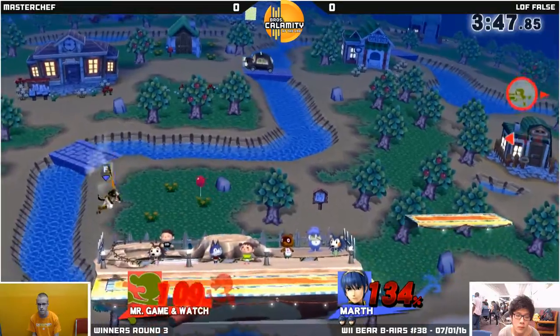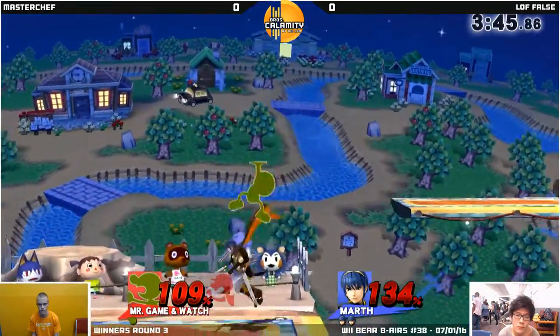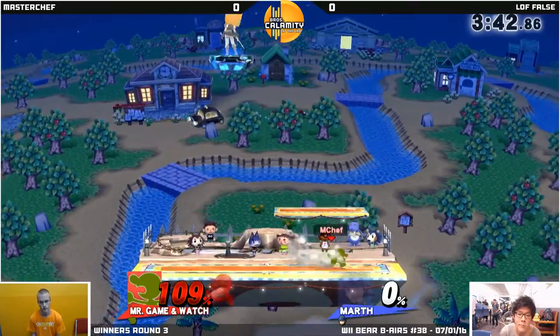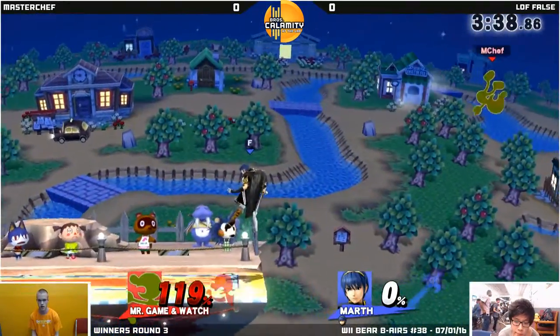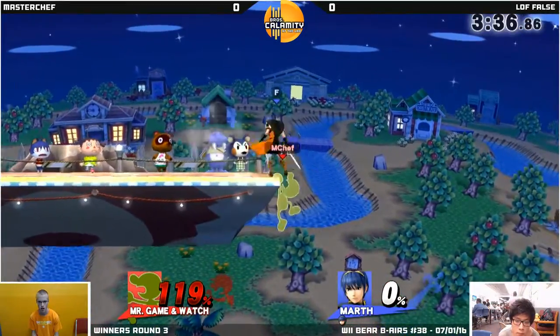Up throw is not gonna do it yet, even though Game Watch is super light. After like 130%, Marth should be able to up throw kill. I like what he did there — up smash out of shield, great option. He went down there and actually just scared MasterChef by just being there. Of course, now no rage, so we've gotta wait a bit for that throw.